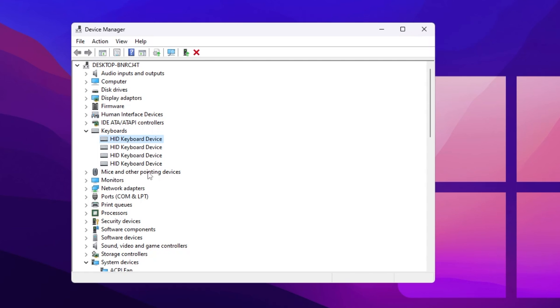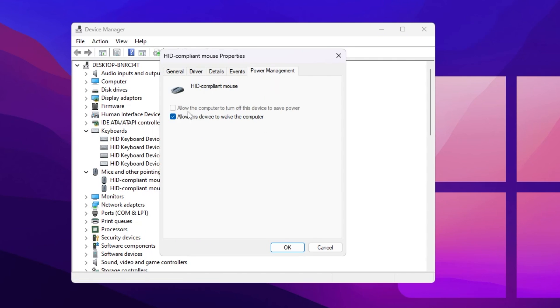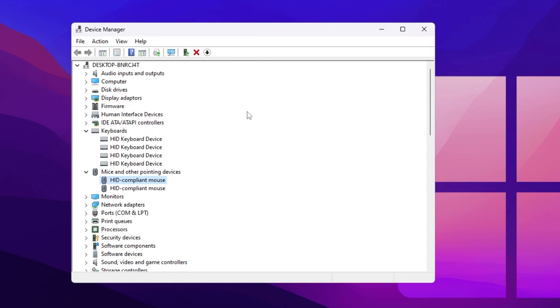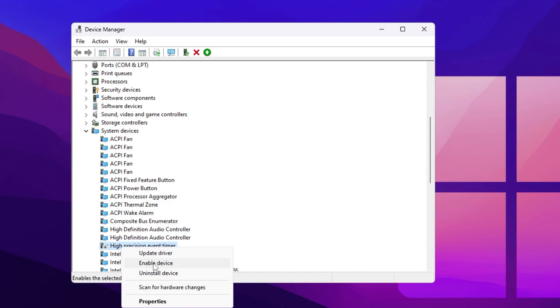Now go to Mouse and Other Pointing Devices, click the dropdown, go to HID-Compliant Mouse, open Properties for this device, go to Power Management, and uncheck that box. Click OK. After that, scroll down and find System Devices, then find High Precision Event Timer. Right click and disable this device from your PC, because this will help optimize your CPU and also help you get zero input delay from your mouse and keyboard while playing Fortnite.